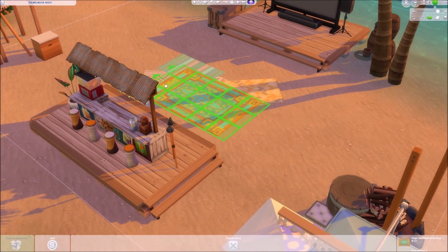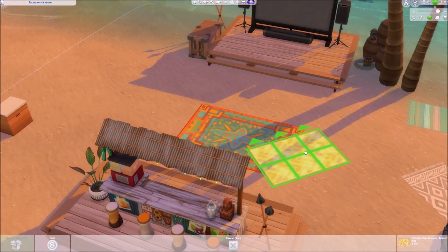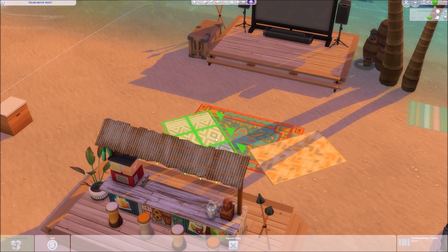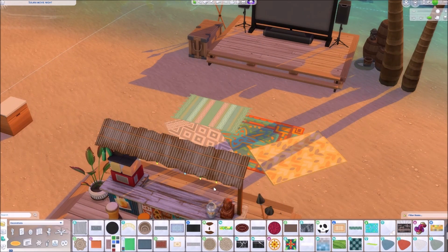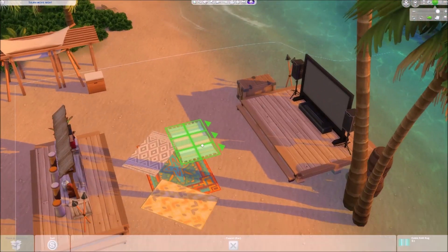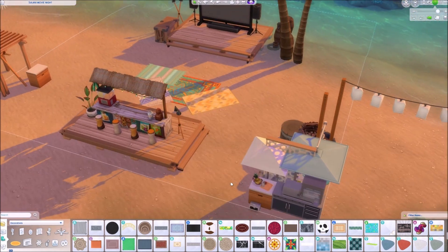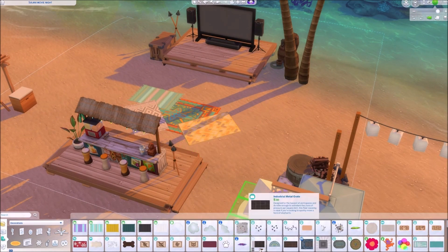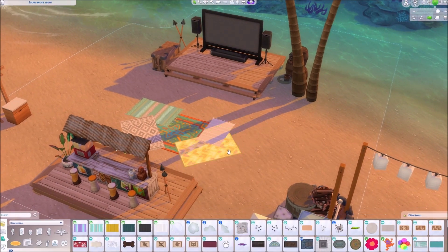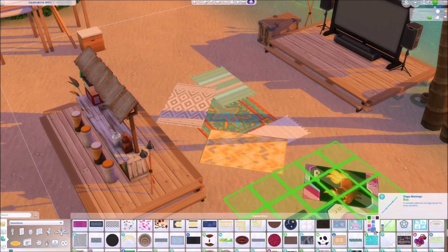I wanted to create different areas for people to choose from. We have this middle section with all the rugs where people can sit together on the ground, and we also have the tiki bar right behind it on an elevated area so people can still see while others sit in front of them on the ground. At this point I was trying out different combinations of colors and patterns.